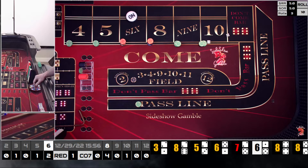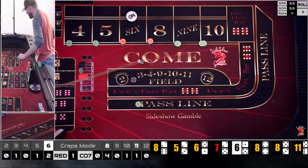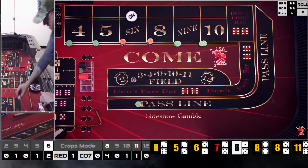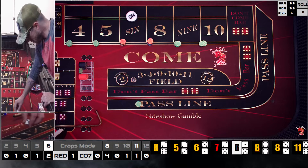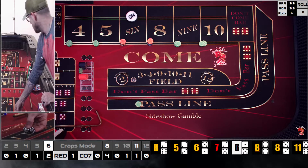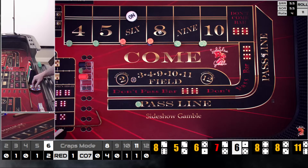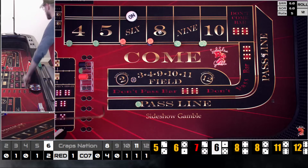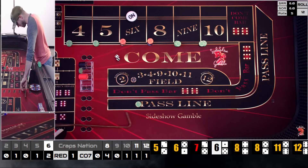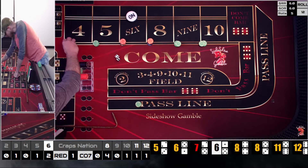Six-five yo — that's a field hit paying $100; we rack it. Here comes our second hit. Rolling 3-5/3-6 again — six-six! My table pays double on the twelve, not triple, so that's $200 from the field. Now we bring everything back down to base level.